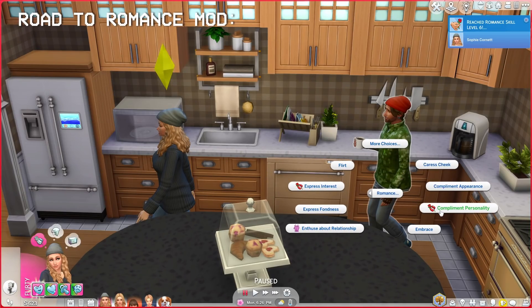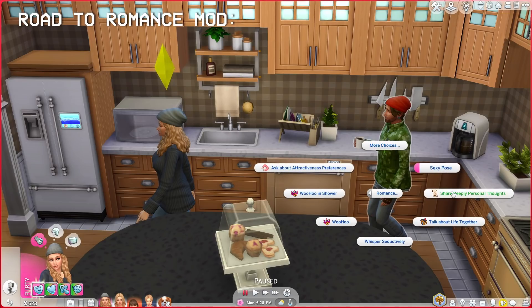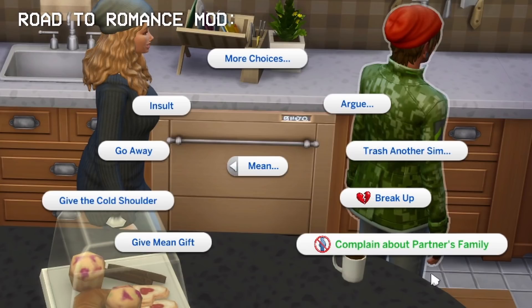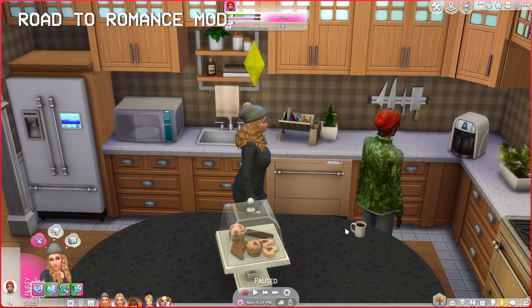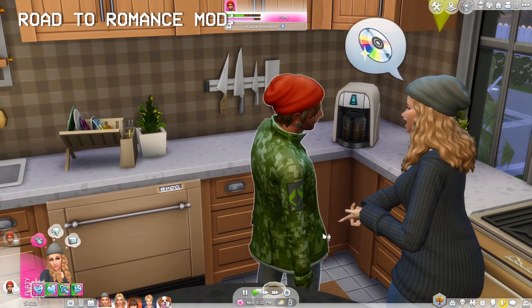So let's have a look at some new things we've got. We can compliment personality — we're not doing that, he has no personality. Literally all this guy talks about is eco lifestyle. Express interest, enthuse about relationship, reminisce about early days, reaffirm devotion, make future plans, talk about life together, share deeply personal thoughts. We can also complain about partner's family — oh my gosh, yes. One of your moms doesn't like us and none of your parents have jobs. What's up with that?